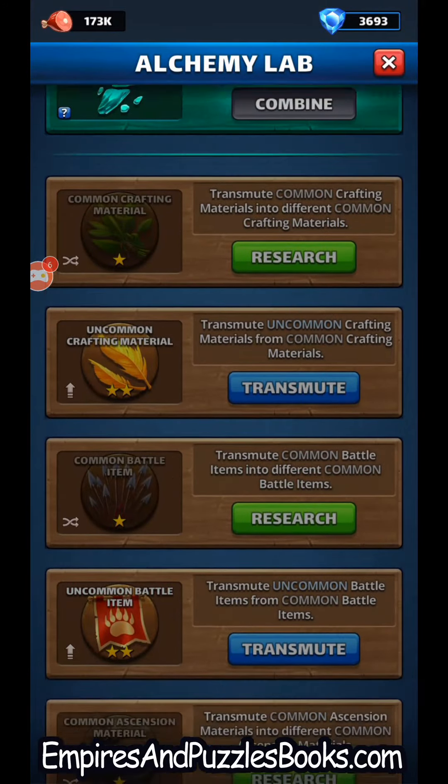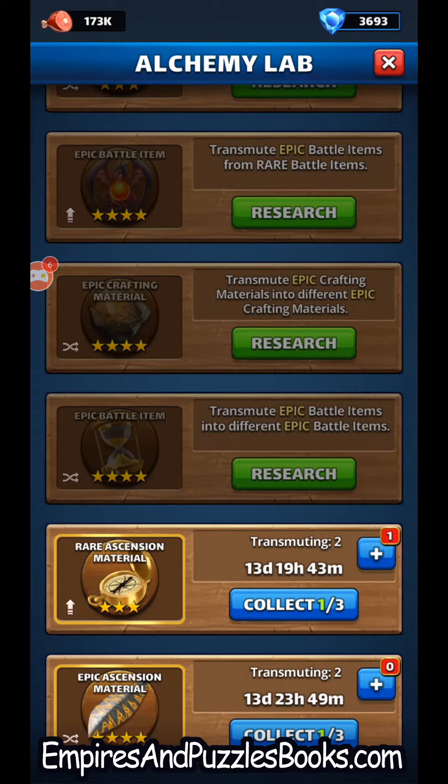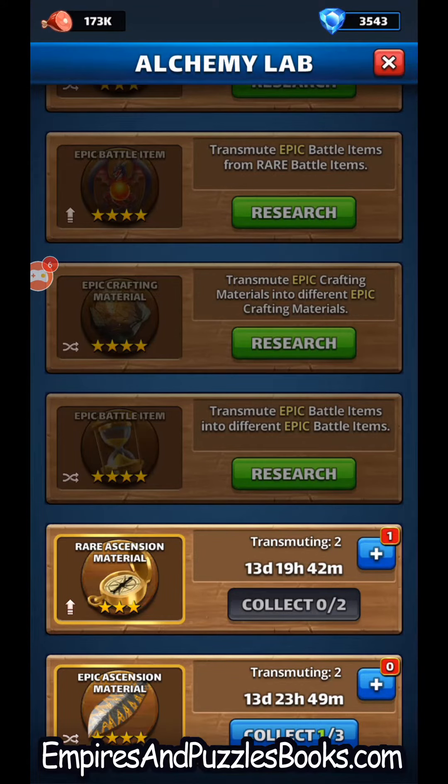That almost gave us enough for one pull, so these will definitely get us there. Let's see what we've got in the rare, potentially four-star ascension item — warm cape. I'm going to boost that, collect, and now let's see what four-star ascension item we got.